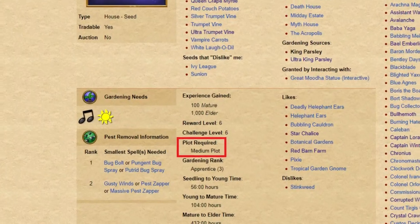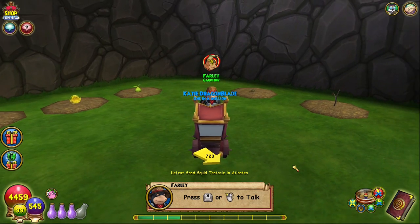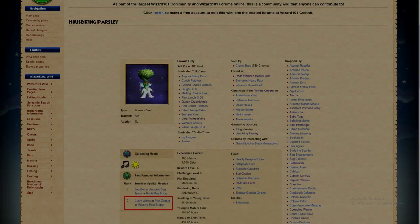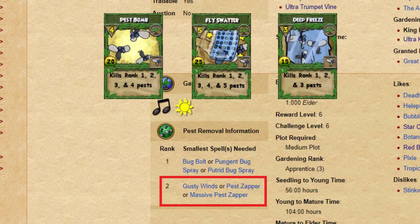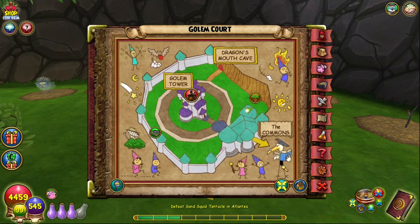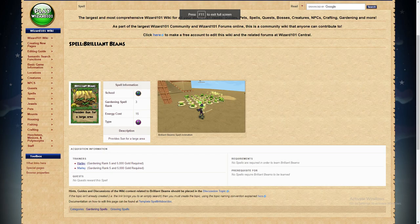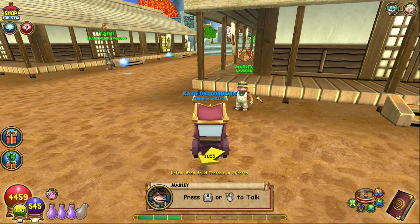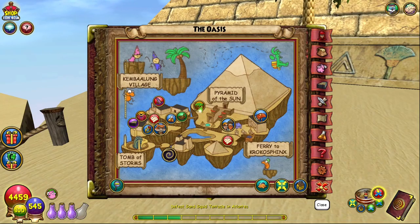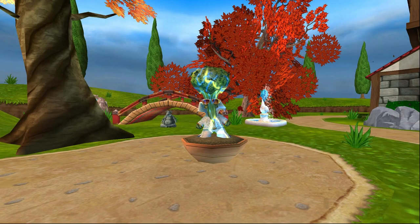You'll need to plant them in a medium soil or plot. Luckily, you get access to both medium pots and the medium soil garden spell from Farley in Golem Court when you first get access to gardening at level 12. You'll need access at minimum to the rank 2 spell, Gusty Winds, but any higher level pest spells will also work fine. Gusty Winds can also be bought from Farley in Golem Court. You will also need gardening spells that provide sun and music. I recommend the Brilliant Beams and Flute Ensemble spells offered by Marley and Mushu, since they provide the most bang for your buck energy-wise. With the lower level versions, you'll run out of energy faster, so you might have to grow a smaller amount of plants at a time.